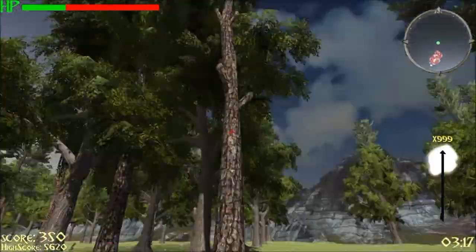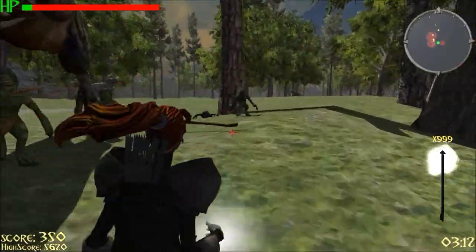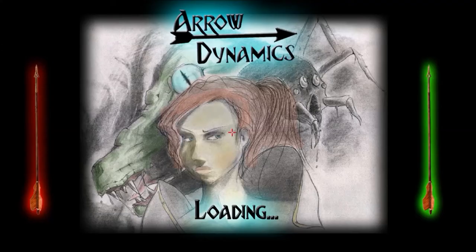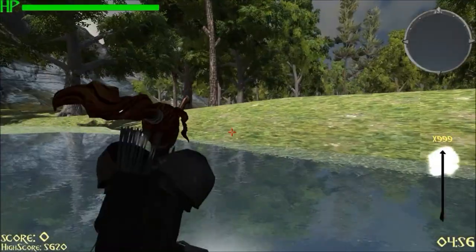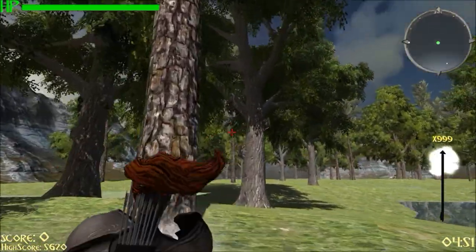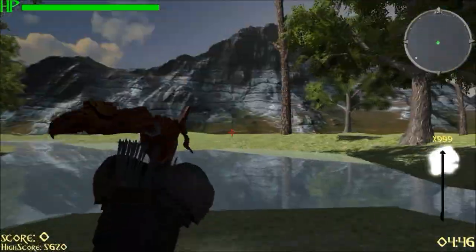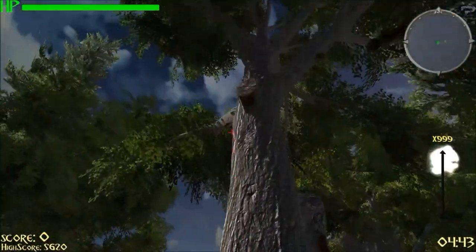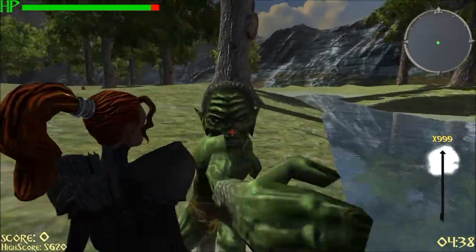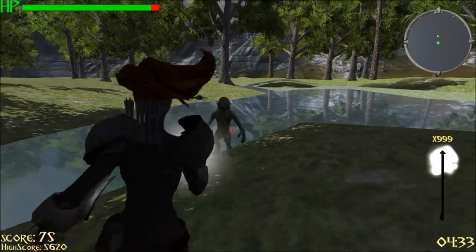The next enemy is the tree goblin. They fall out of the trees when you walk by — there's like a 50% chance they'll spawn. So there's one spawning, he falls, gets up, and chases you. Once he spawns, he just pursues you until he's either dead, catches you, or kills you. He falls out, lands on the ground, gets up and chases me, then stops and attacks when he gets close. He's fast, so he presents an immediate threat.